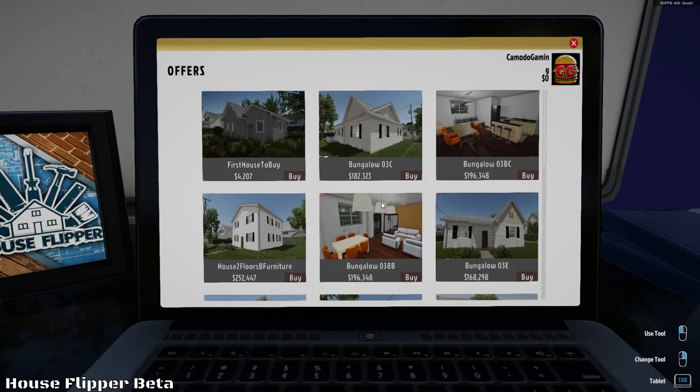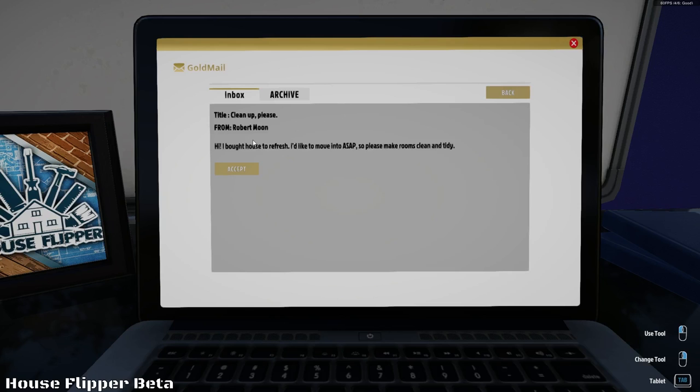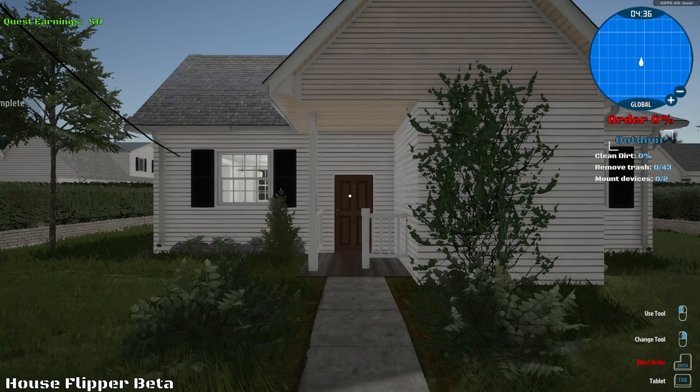I guess we've got to go start accepting some of the smaller jobs first. So Mr. Robert Moon, 'clean up please' - that is a nice subject line. 'Hi, I bought a house to refresh. I'd like to move in ASAP, so please make rooms clean and tidy.' Is this House Flipper or is this maid simulator? Let's just go ahead and see what we got here. What are we working with?